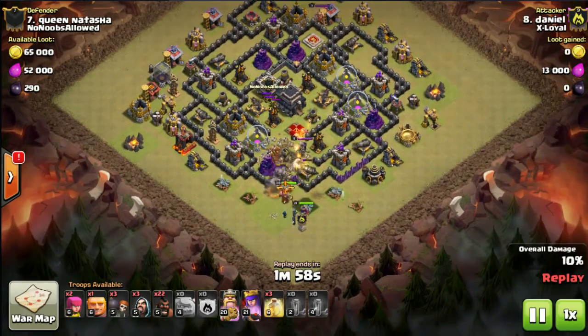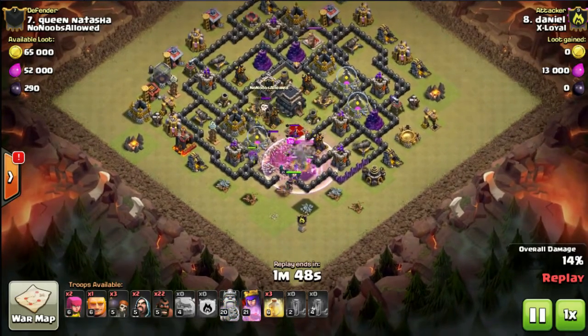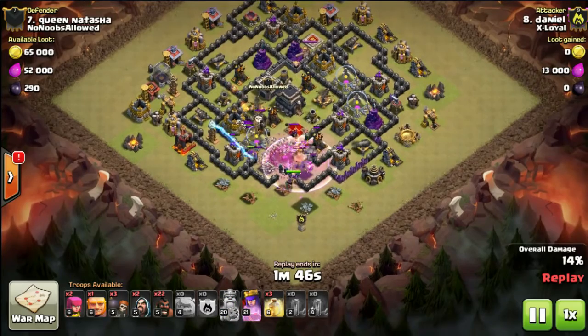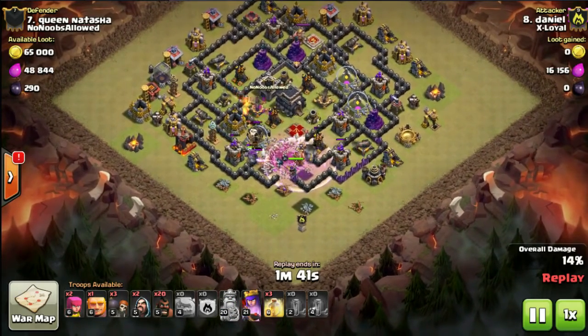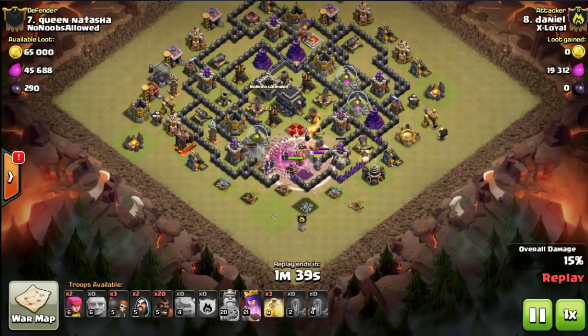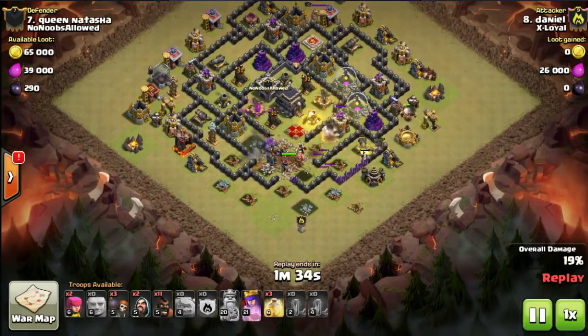He's going to have to rely on his king, his queen, and his kill squad wizards to take care of the clan castle. Both of the X-bows have started firing onto his golems. The kill squad's coming out — looks like a bunch of goblins coming out of the clan castle, and some balloons as well. His king has just gone down and all the flanking weapons are firing on his kill squad.